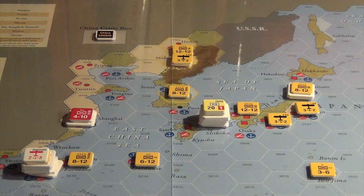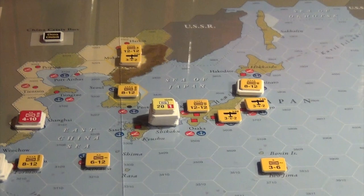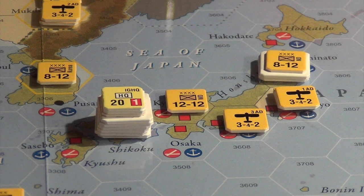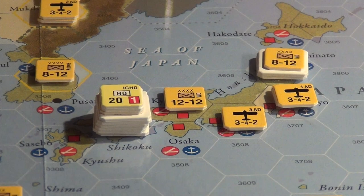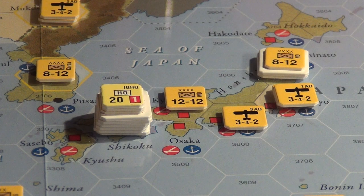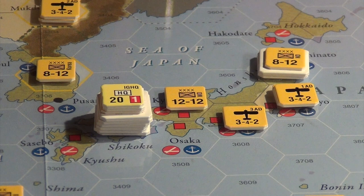The other way to win is to invade the home islands. The red intrinsic defense squares are only value three in this game, not twelve as in World War II. If the Japanese pull all their forces out of Japan — which is tempting, unlike in Empire of the Sun where a large home army never leaves — the Americans can actually invade and conquer Honshu much more easily than they could have in World War II, due to the lack of defenses in 1932.